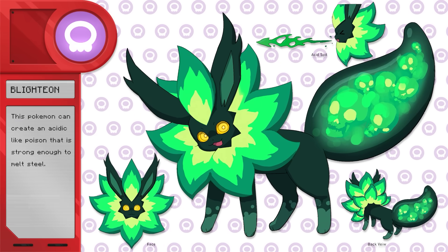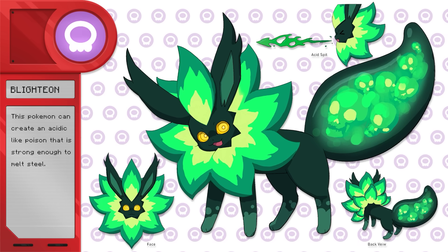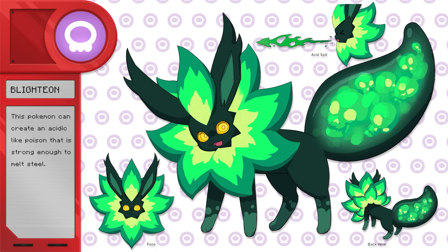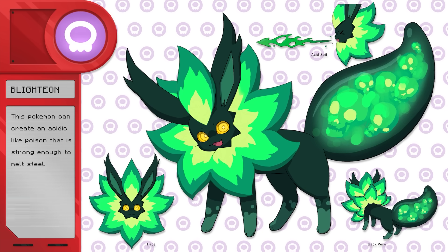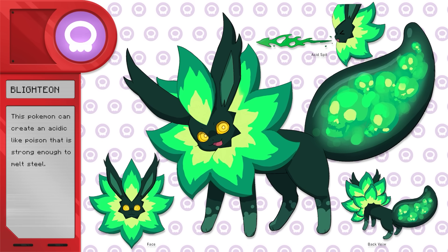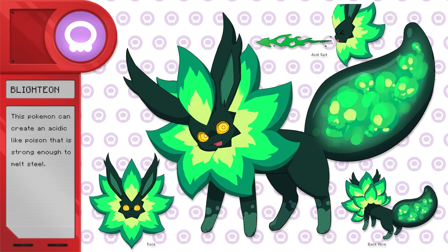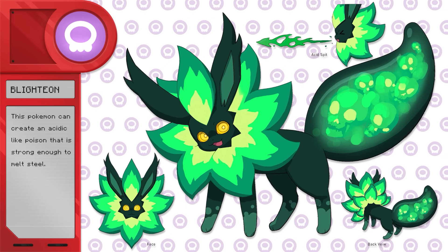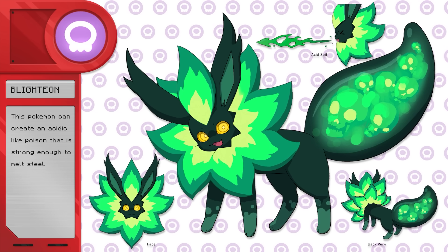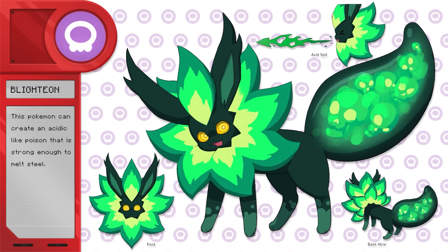This is Blighteon, the poison type Eeveelution. This Pokemon can create an acidic poison that is strong enough to melt steel. I think it looks good — really radioactive and green, which is what I was going for. I didn't want to make it purple since that's too associated with ghost and dark types. Green and yellow is a good poison type color, so I think it looks really poison-y.